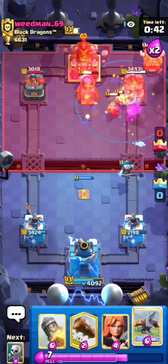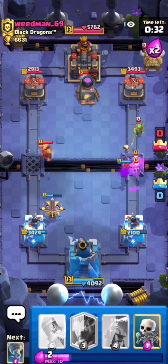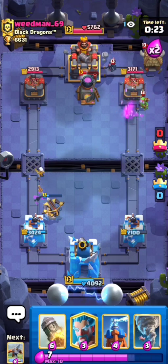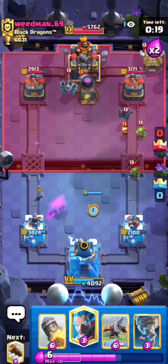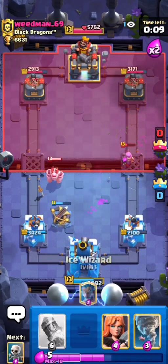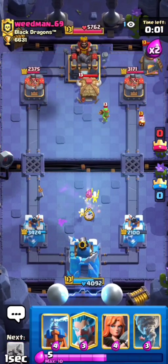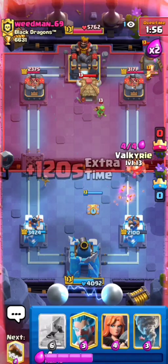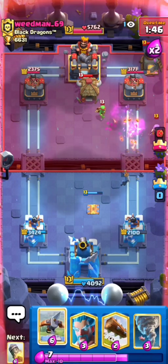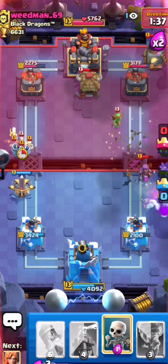Just going to set up with another Tesla and then Tornado all his buildings. We're going to start Rocket cycling pretty soon, but I want to wait until we get a decent Elixir advantage. This Tesla is really important — his Mother Witch won't be able to snipe at the bridge. He tried to snipe it right there and wasn't able to. Since he wasted a ton of Elixir there and gave me Elixir with his Mother Witch, I'm just going to Rocket. I'll repeat that same Tesla. Okay, let's go Expo on the far left because I feel like he's going to Ball Bait. Really good Expo on our end.